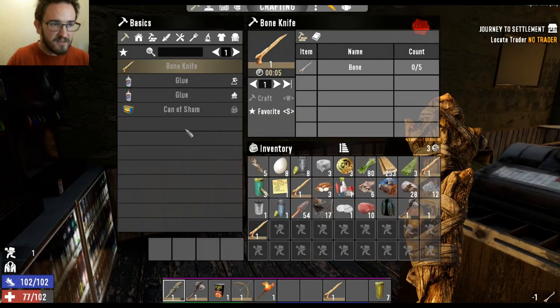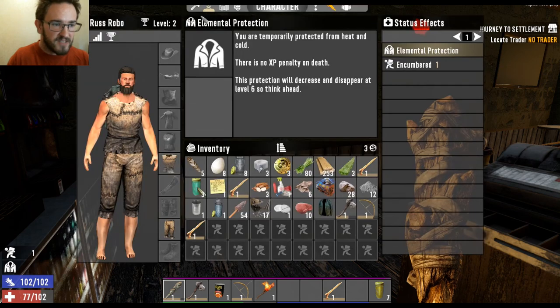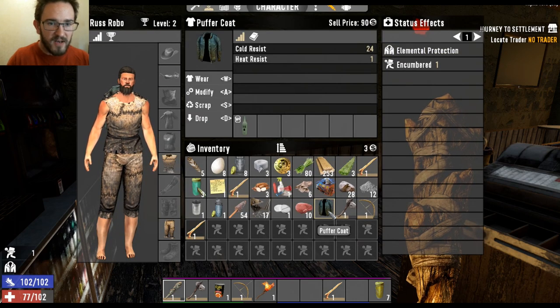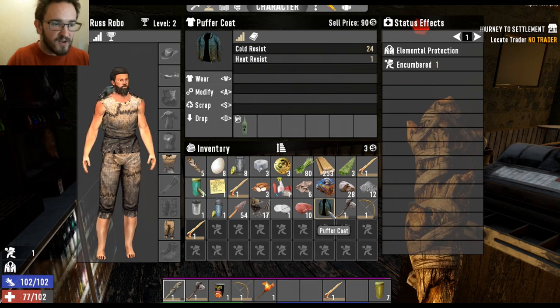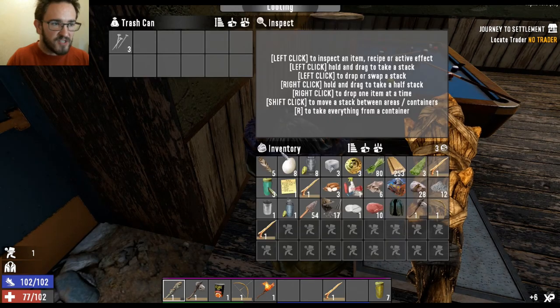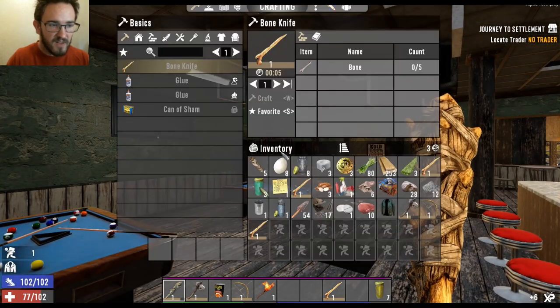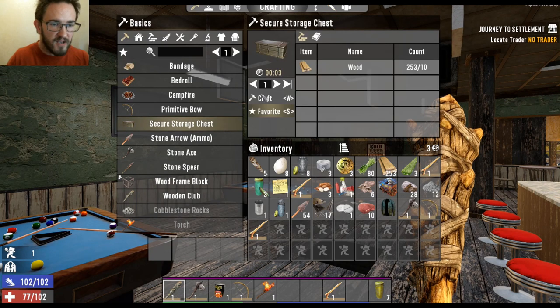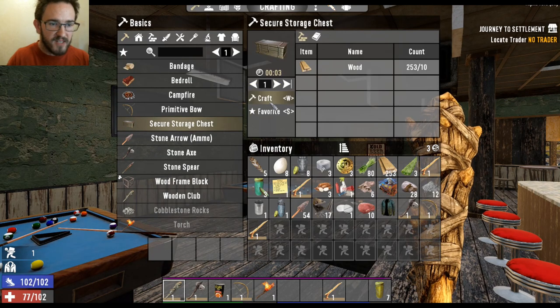I gotta start dropping stuff. No, that's my skills — I still need to spend those skill points. Puffer coat. Wait a minute — cold resistance, heat resistance. No, no, that's for cold climates. I need a chest someplace. I need to make a chest. Let's make a chest right now. Crafting basics — chest. Secure storage chest. One, please. Thank you.